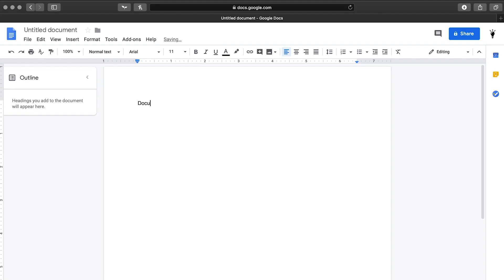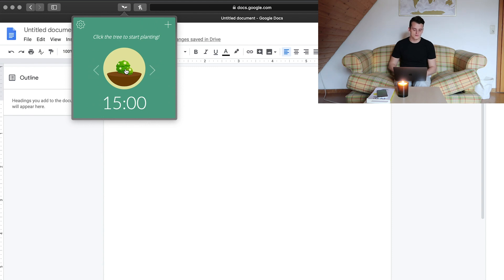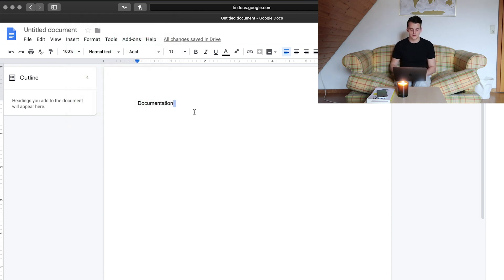Let me walk you through how I'm using Forest's browser extension in Safari. Say I'm working on a Google Docs document — writing a script for a YouTube video, documentation, a resume, whatever. I'll press the Forest button right next to Honey, which is a great extension as well, and start planting a bush for just 15 minutes. As long as I stay in that tab and don't open another website, the timer runs. If I open a new tab and go to another website, let's see what happens.